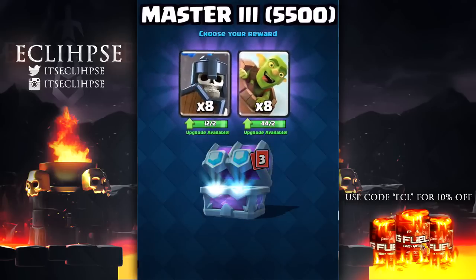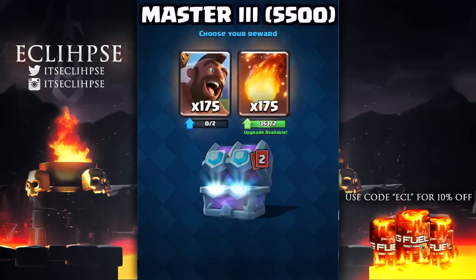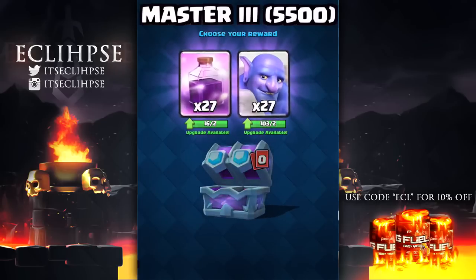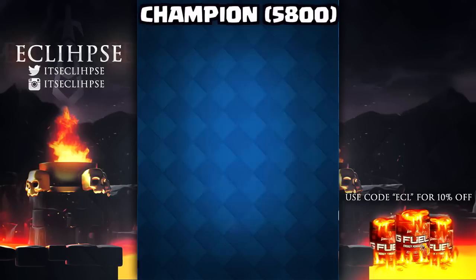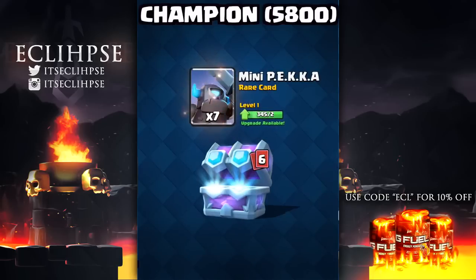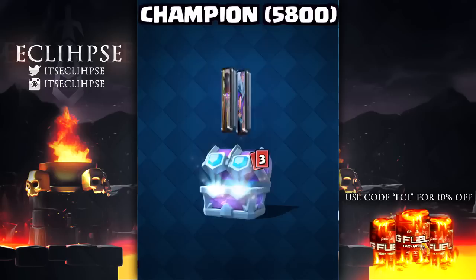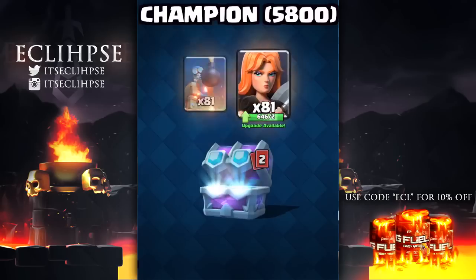Supercell has to give stuff to the top players so they want to stay playing the game and don't lose their loyal fan base. Just because you're low in trophies, don't think of this as unfair. If you're at Arena 8, for example, you still have to work on unlocking and upgrading all your cards. This is more so for the top guys who have grinded their way to the top — it gives them an easier opportunity to upgrade their cards through the final levels. I'm probably not gonna be getting a lot of these chests, so don't feel bad if you aren't either.